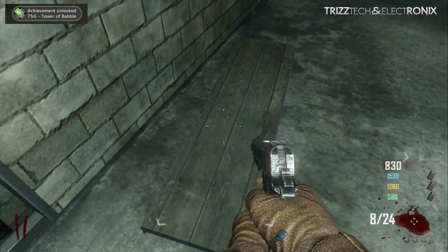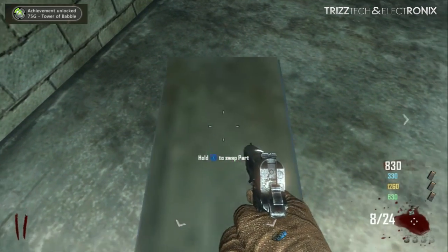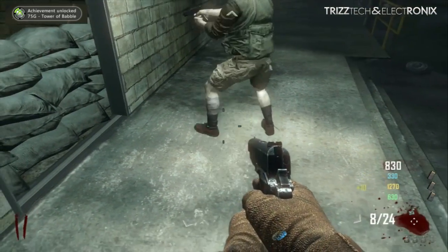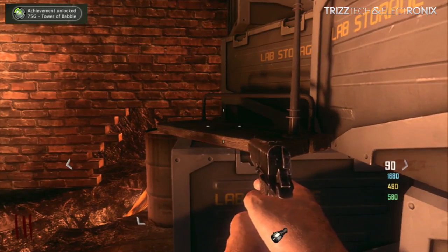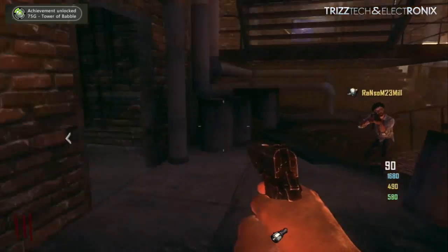The second one right here — the board — can be found in the tunnel on the way to the diner, as well as here in the power room just on top of some of these boxes. We also found it over here on the corner.